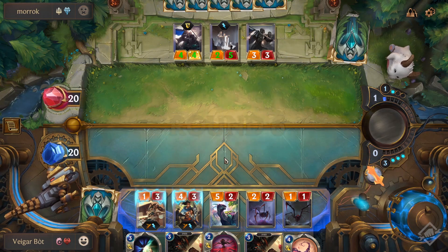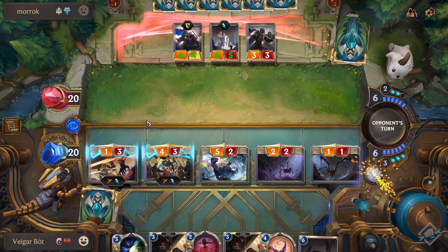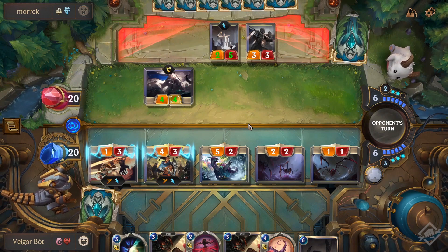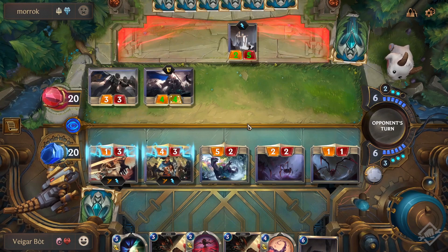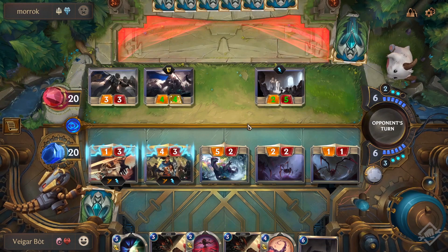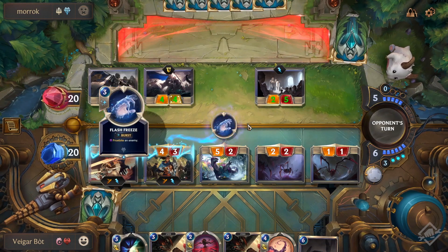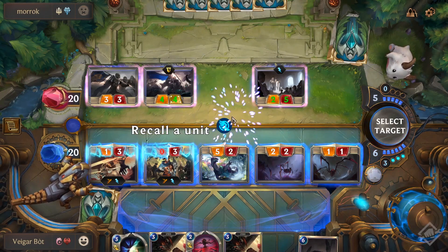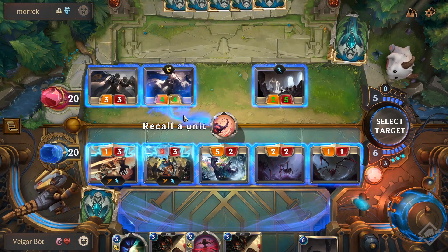You just have to find an opening — play Endure, play Atrocity, and you win. Maybe you find the turn where they're tapped out — if you have twelve mana, They Who Endure plus Atrocity, boom. If it's Ezreal Karma, a lot of players like to play Karma the turn before she levels up — that's half their mana, leaving only four mana at worst to bounce your They Who Endure. That's a good time to go for it. Just try to find the best possible time to Atrocity without getting greedy.